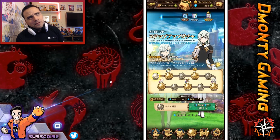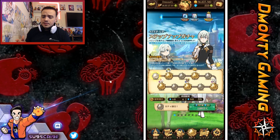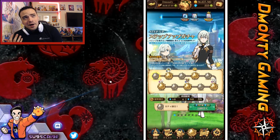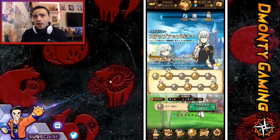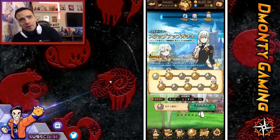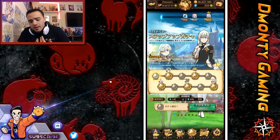Hey guys, Damani here with another video on Seven Deadly Sins Grand Cross. It's been a little bit since I've done a video on this game. The game just had a pretty huge update to celebrate the 100-day celebration. They brought a brand new Elizabeth banner which we're going to be summoning on today. It's a 10 step-up multi banner which is pretty cool.